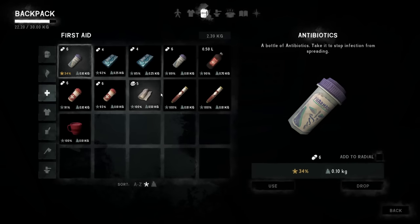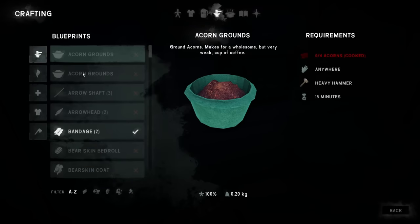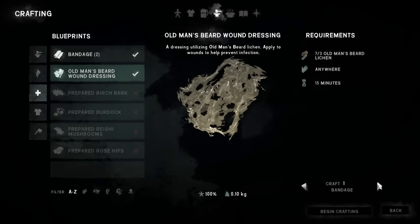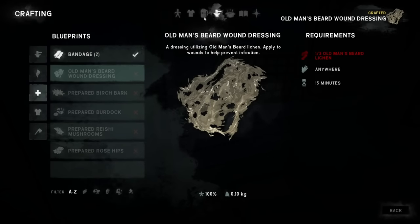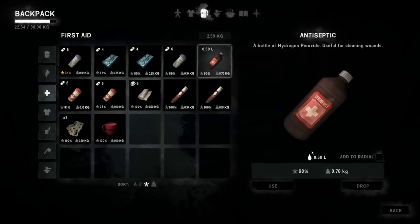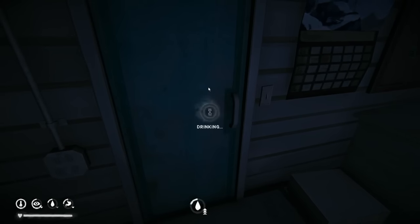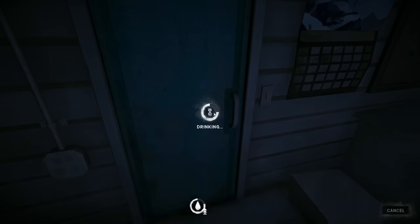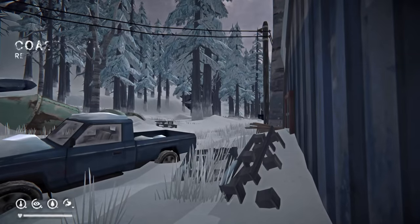I want to make sure I have what I need. I'm going to go ahead and make some old man's beard dressings — craft that into a whole bandage. Let's do two of those. There we go, so we're ready to go with two of those. I feel pretty confident we can drop the bearskin wrap here for now. Let's get another drink and we'll head on up — a little more exploring up that way to a house, and then up that way to the lookout.